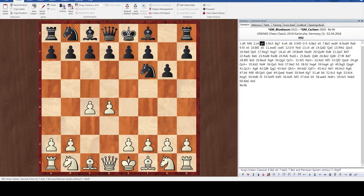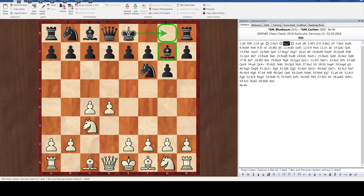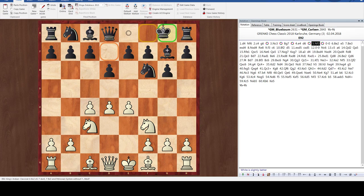White plays knight to c3, a developing move also aimed at occupying the center with e4. Black plays bishop to g7, both developing and preparing to protect the king. White plays e4 and has succeeded in controlling the center very well with pawns. Black plays d6, a generally useful move that keeps an eye on e5 so it'll be more difficult for white to gain space, and also allows black to later strike back at the center with either c5 or e5. White plays knight to f3, developing and preparing bishop e2 and castling to protect the king.